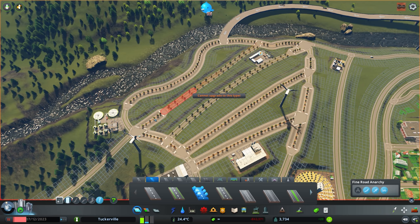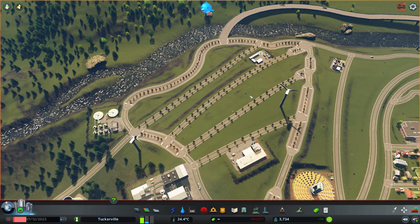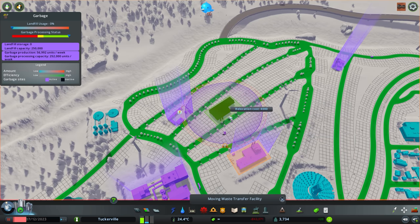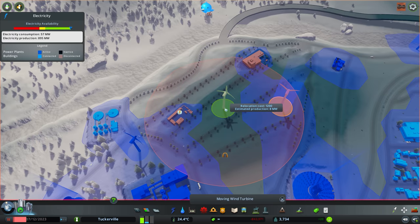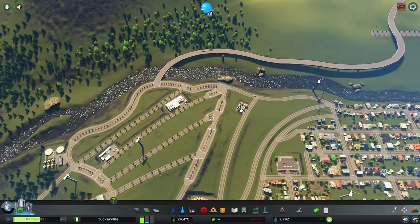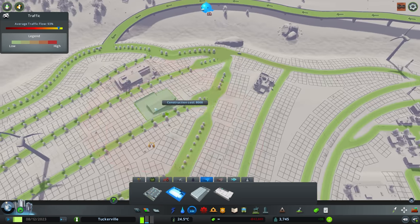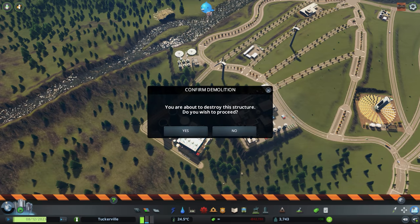I'm going to pause the game since these buildings aren't connected anymore. The middle roads won't be connected by large roads — that just makes it easier to fit things in. I'll move everything back to where it was. While we're here, let's get a warehouse facility set up. The warehouse will be able to store goods. I'm going to remove this existing structure and put in a large warehouse — these hold a lot.